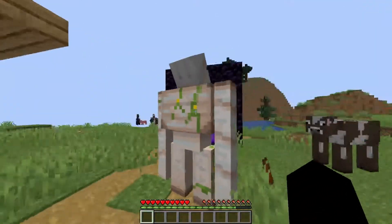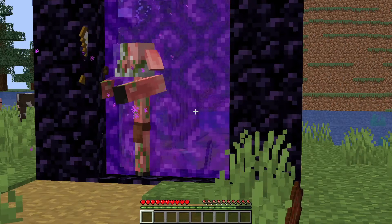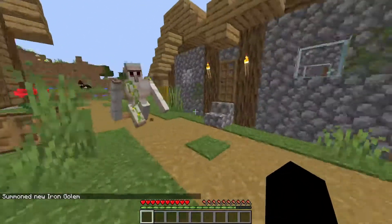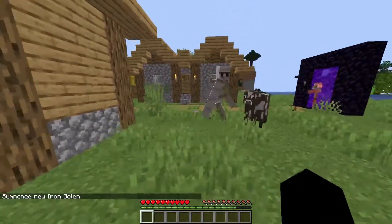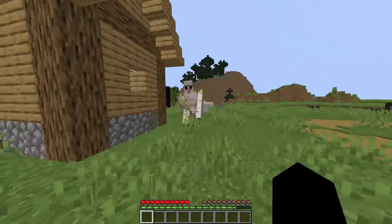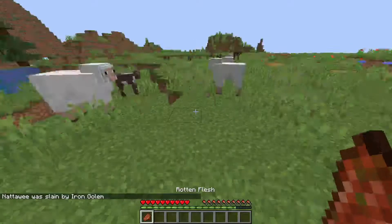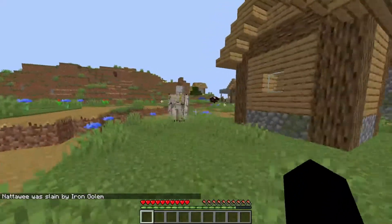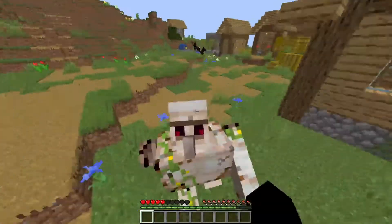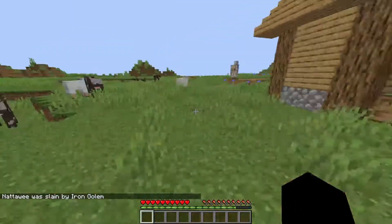I kinda want to fight the Iron Golem, because it deals a lot of damage. I'm using an auto-clicker — I bound my mouse to it so now I can deal damage very fast. I like the crit particle when I land a critical hit; it deals a ton of critical hits and the crit particles just fly out.